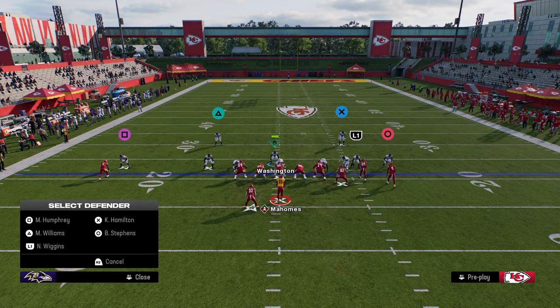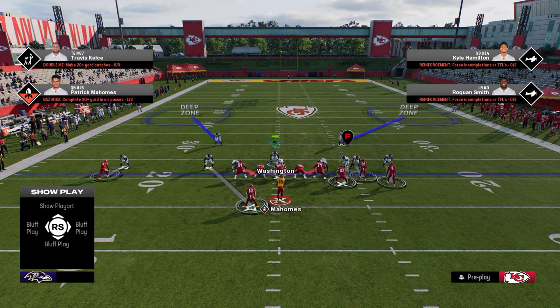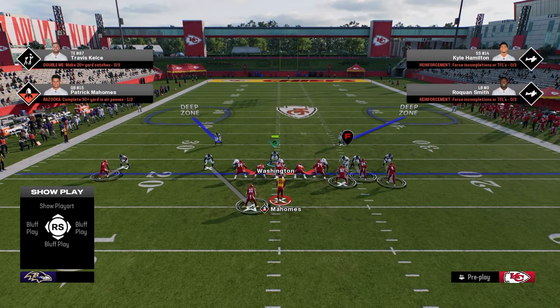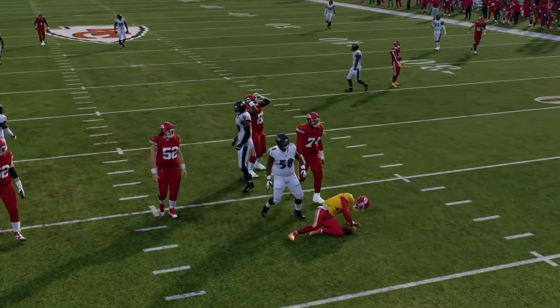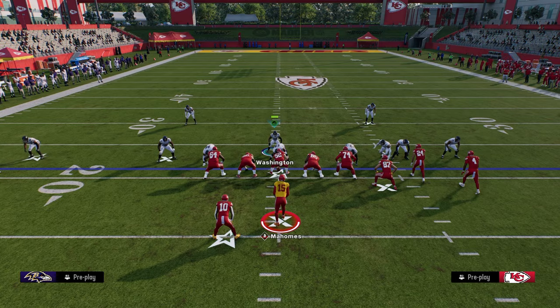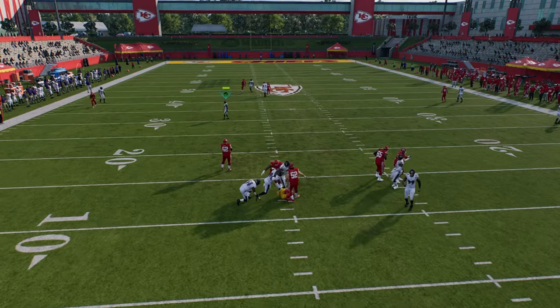The safety nickelback package is going to allow you to put your safeties in outside thirds, which is really effective for helping defend corner routes and deep out-breaking patterns. Then you're going to shade your defense inside and underneath. This is essentially like a cover-2 man, but those outside thirds help play the sidelines better, and your user is left lurking in the middle of the field taking away deep post routes. This is one of my favorite mini-schemes because we have a decent blitz to get pressure, and we can also play really locked-down coverage off of it.